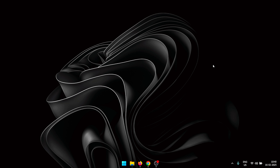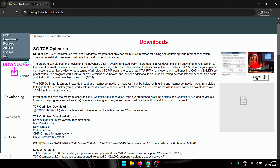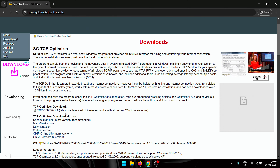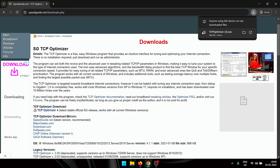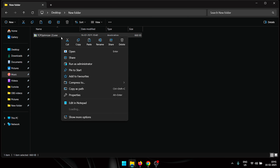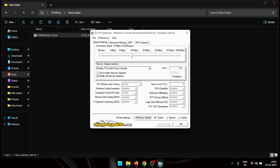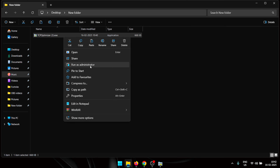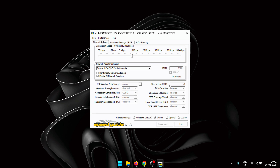The first thing we need to do is download TCP Optimizer. Click the first link in the description, which will take you to the official download website, speedguide.net. Look for the TCP Optimizer download and click the button to start it — the file is quite small so it should download in just a few seconds. Once downloaded, locate the file, right-click it, and run it as administrator. Make sure you do this step or it will throw an error and won't allow you to modify settings properly.